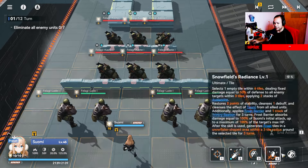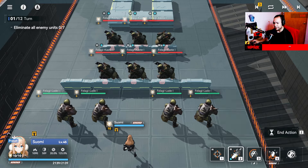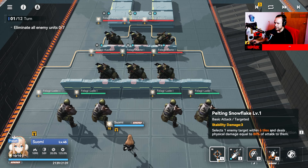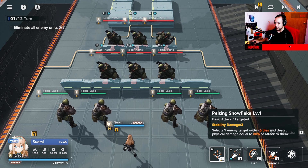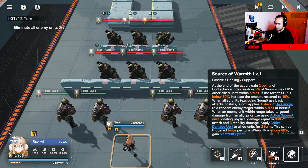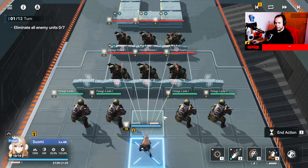These are the skills — you can actually read the skills right here. This is the normal basic attack, bound to the number one key. Two, three, four — the fourth is the ultimate, and the passive is this one.